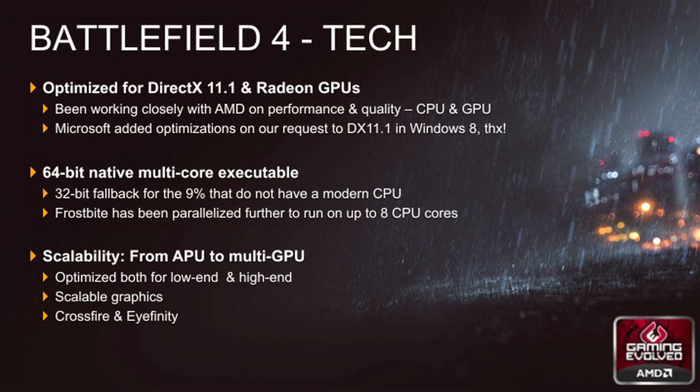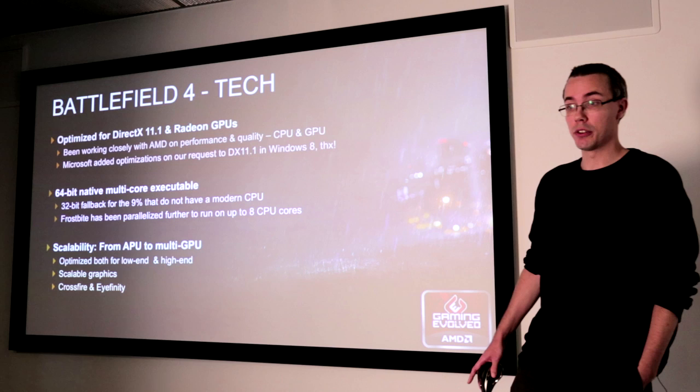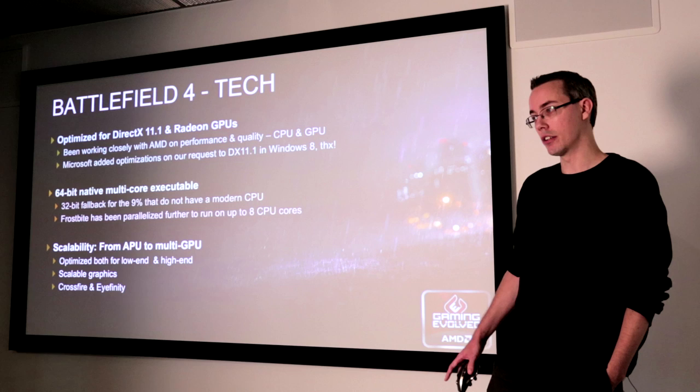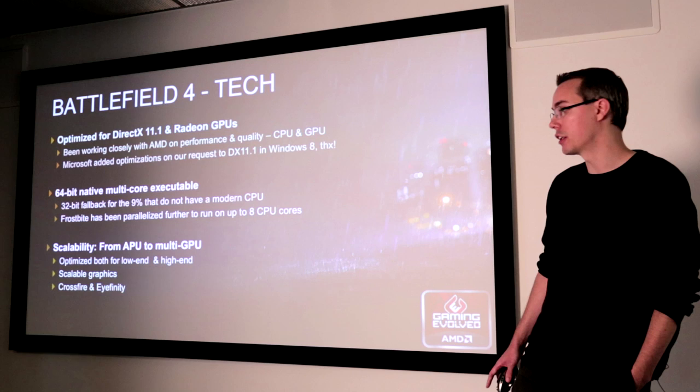For the first time ever for Battlefield, we're doing a 64-bit native executable for the game when running on a modern CPU. This improves performance, especially on our highly vectorized code such as the water simulation, and in general allows us to access a lot more memory. We're also spending a significant amount of time parallelizing the engine further in order to scale up to eight core CPUs. This scalability also affects graphics overall — we can scale from an AMD APU on the lower end to a big multi-GPU system.